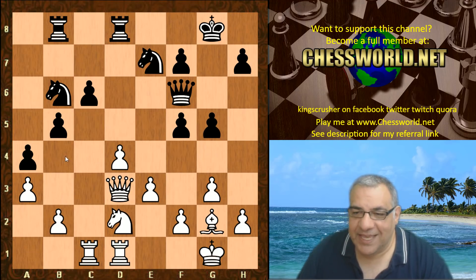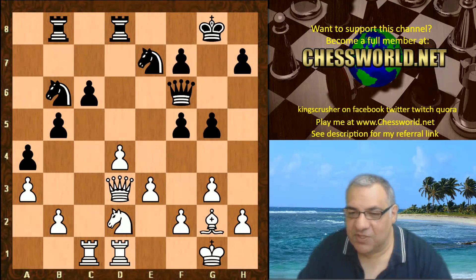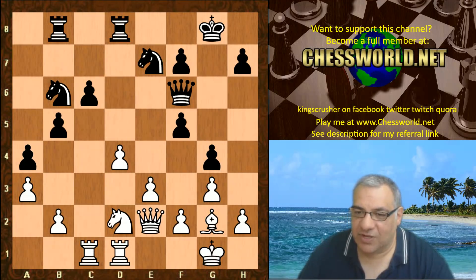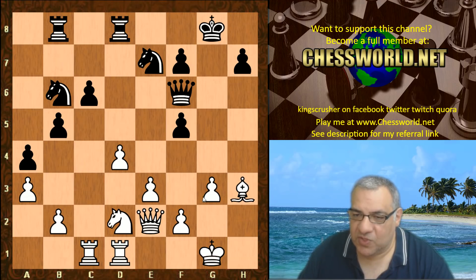g5 again — black really seems addicted to having fixed pawns on knight squares and wants to do this on the other side of the board now. g4, the pawns are getting fixed on knight squares on both sides of the board. h4 is played — g-takes would further fragment black's pawns, it looks just horrible.